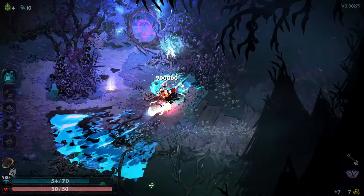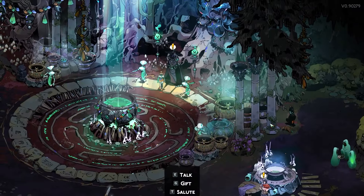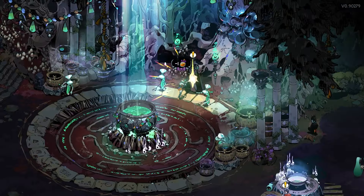These are the top 5 keepsakes in Hades 2. Here is how you get them and what perks they give you. You can get all these keepsakes by going to their specific character and gifting them Sweet Nectar.